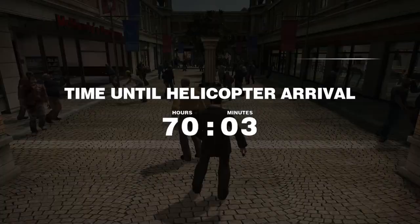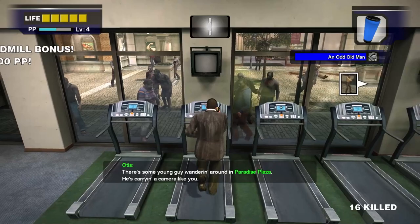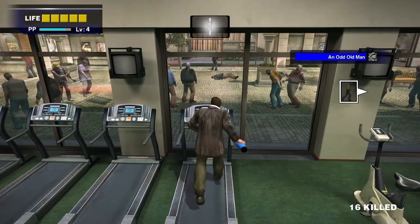The next PP bonuses are in Flexin, which is the gym in Alfresca Plaza. It's to your right immediately after entering Alfresca from the food court's side. There are two sets of PP bonuses here. First up are the treadmills. There are 6 treadmills in Flexin, and running on them for a while will give you 2,000 PP each for a total of 12,000 PP. Once you've run on the sixth and final treadmill, you'll get an additional 10,000 PP for a total of 22,000 PP.